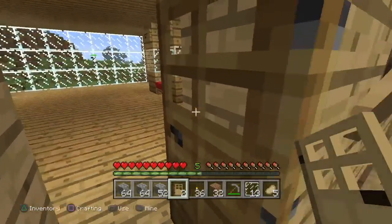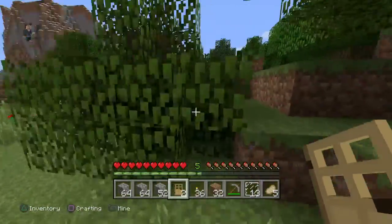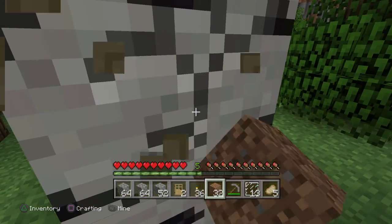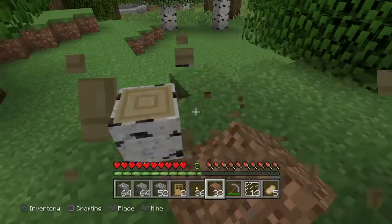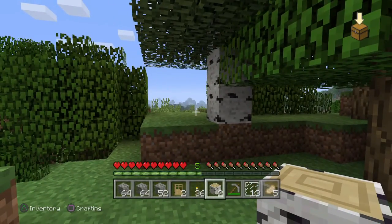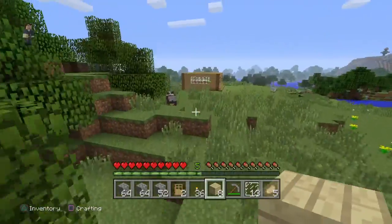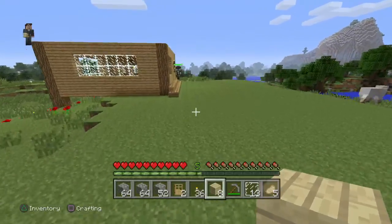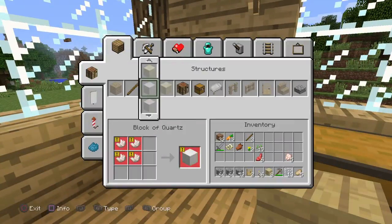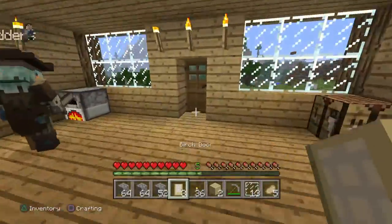I'll get an oak door - actually how about a different door instead of just oak? I think birch doors look like industrial doors in a way. Thank you to Aiden the Dad King for subscribing to my channel - that makes it my 19th subscriber and I am so close to that hour special. Right David, I've got the door for the mining shack.